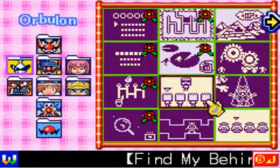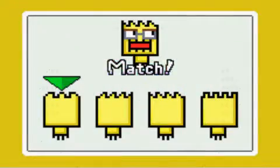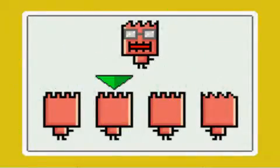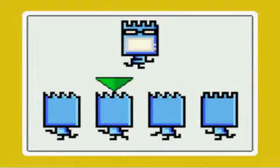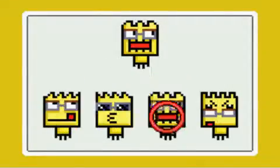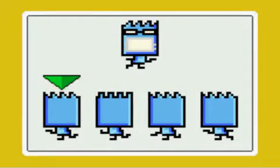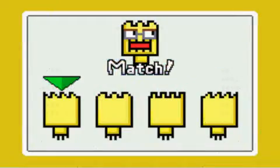We have Find My Behind. We have to clear 15. Find the reverse image of the person featured — weird. There he is. Speed through this. Oh no! I went to the last one, I knew that was wrong. Got him. Got it. Got him. I had a look at the arms for that one.